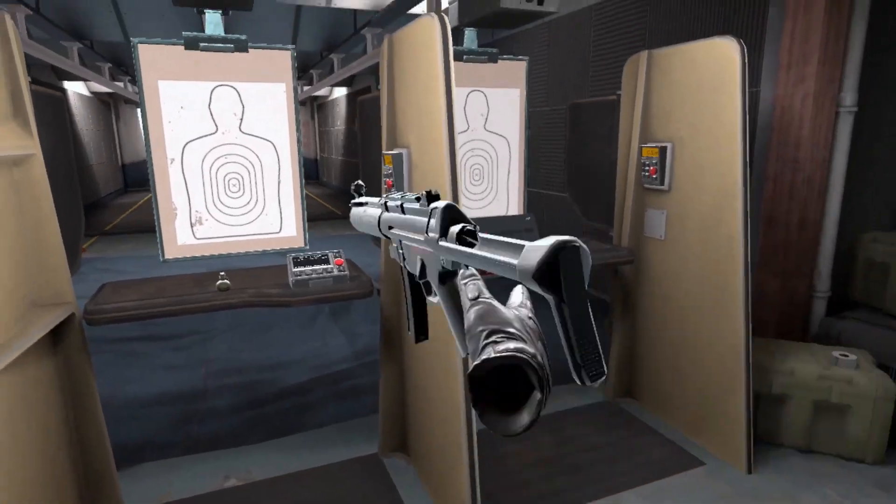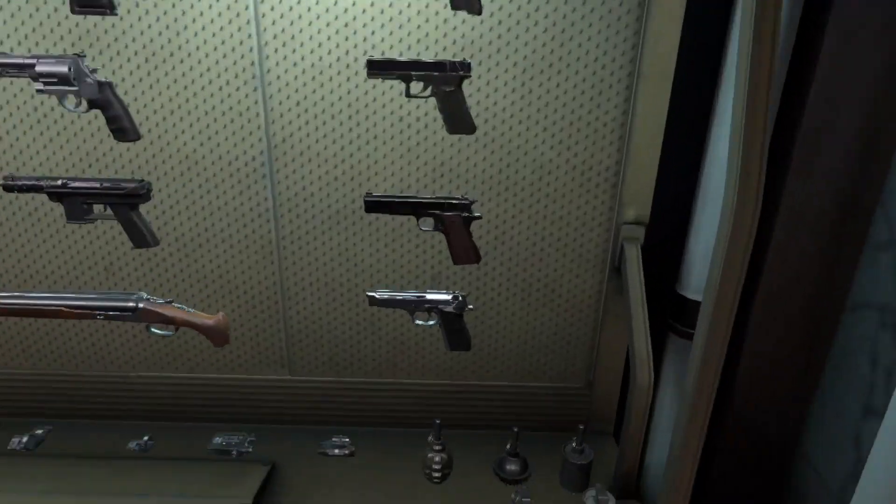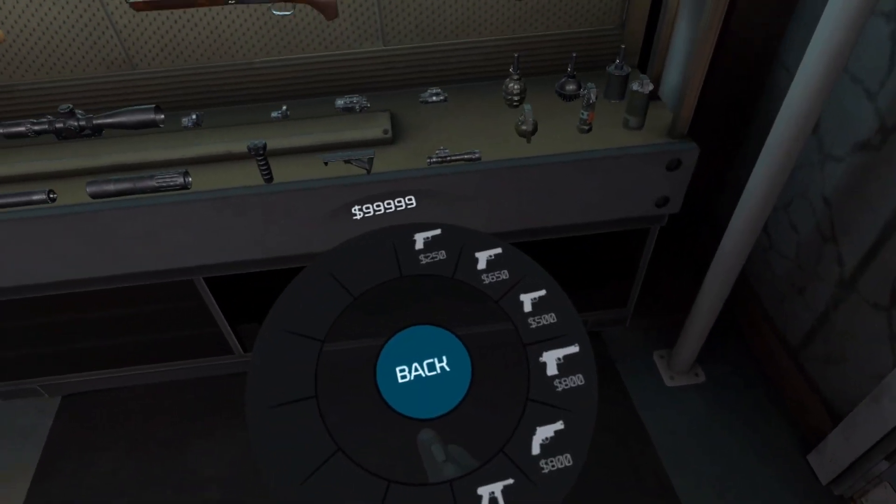Starting things off in the shooting range, you can find the Beretta M9 on the pistol's wall. It'll be right below the 1911. To find it in the buy menu, you open it up, go to pistols, it'll be there for $250.